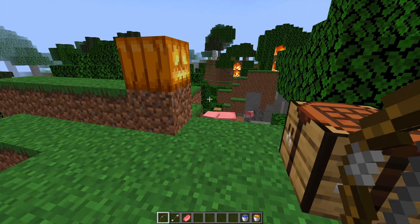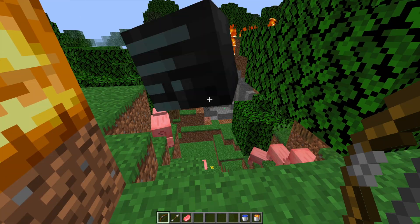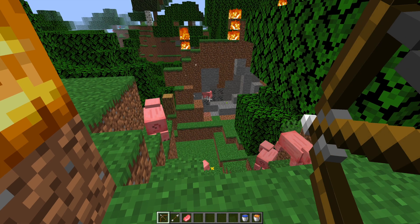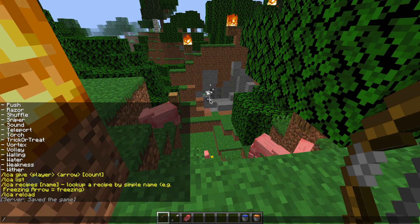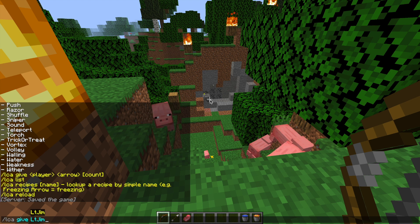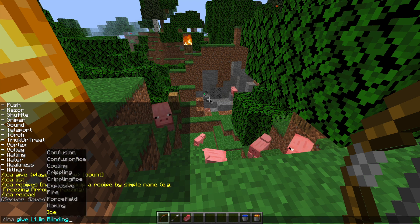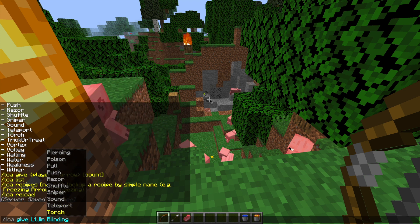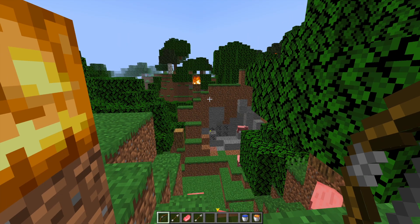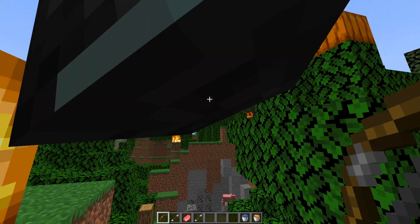Finally we have the wither arrow — this is just going to shoot a wither head, and it will have a small explosion wherever it lands. Not as powerful as the explosive arrow, but still pretty cool. That was a quick look at some of the different arrows — there are loads we didn't cover, so feel free to download the plugin and check those out. Now we're going to look over the config files.